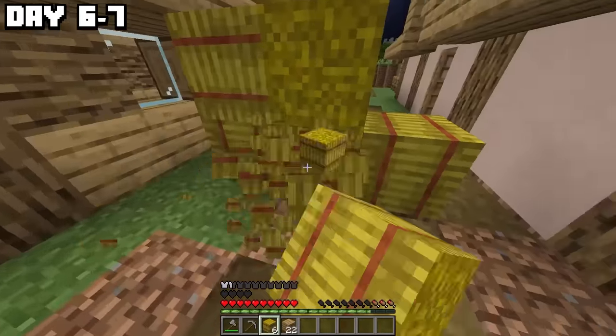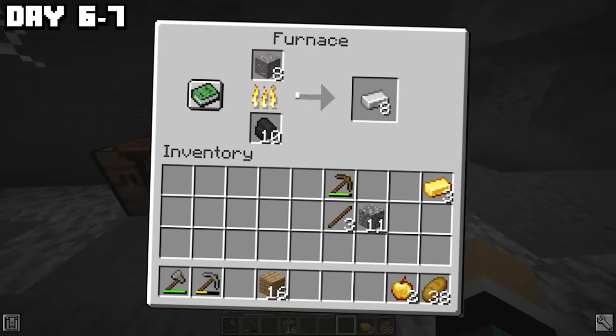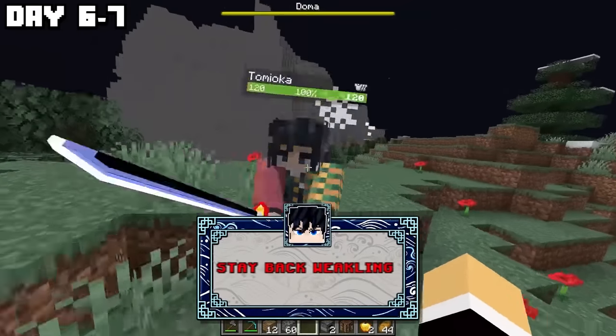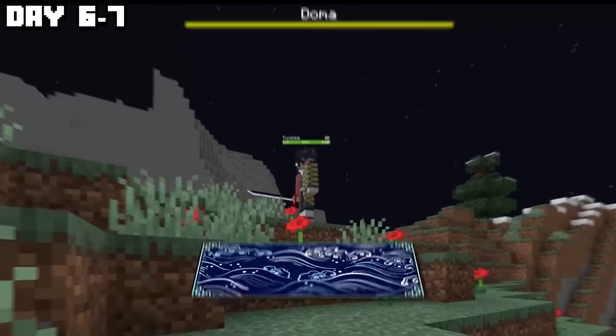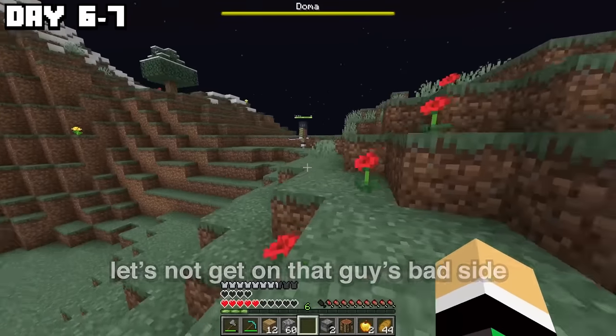I spent day six and seven collecting everything I had lost and more — got full iron, found diamonds. So let's go to the surface and see what changed over the past two days. Oi, Giyu, what has changed? He nearly ended my life. If I didn't have these four extra hearts for being Mizunoe rank, I would be done.